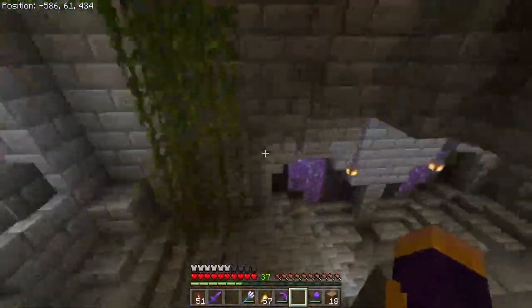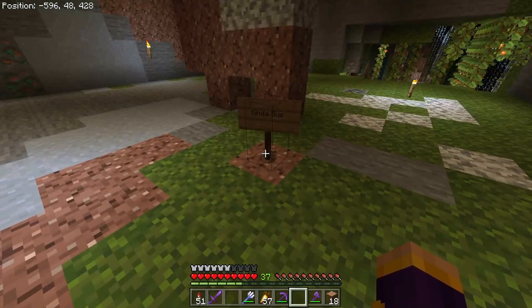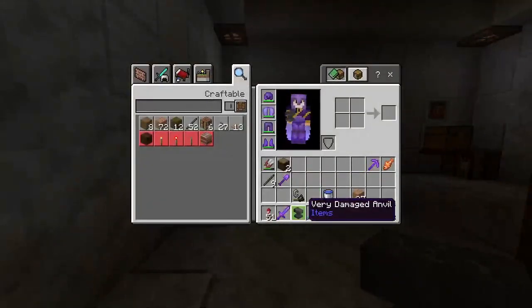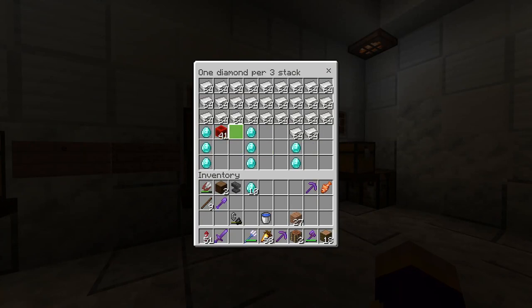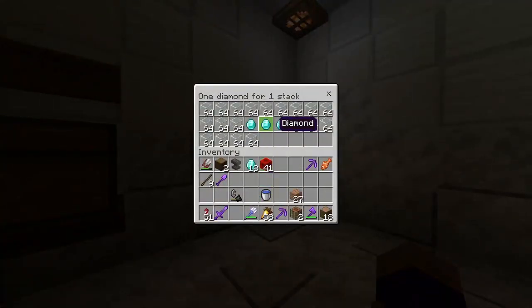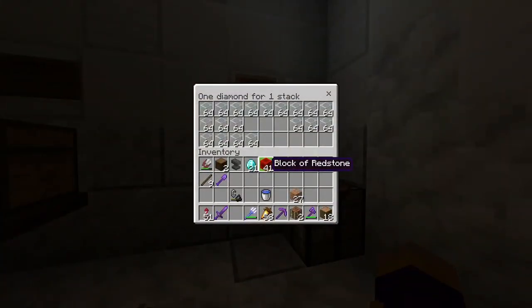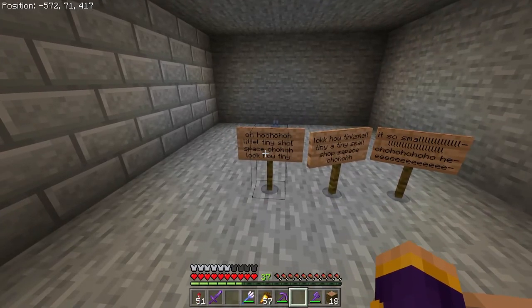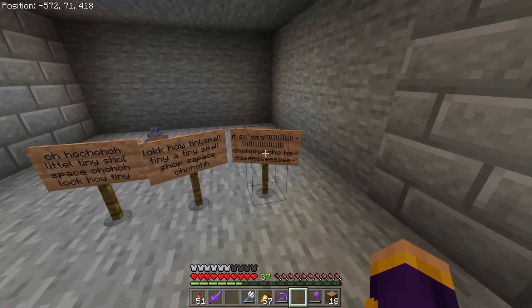I went to the community center to look at my shop and see how many diamonds I had made. All the logs sold, there's only zero stacks left. Iron is halfway gone, and blocks of redstone too. I totally love redstone. I also changed a slot to glass because name tags didn't sell a single one. Small shop space available — ho ho ho, look how tiny this little shop space is!